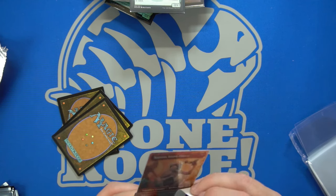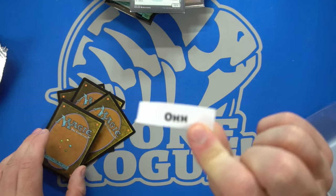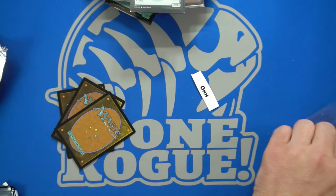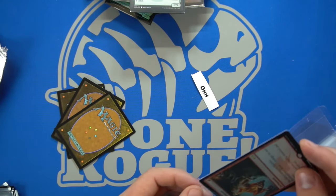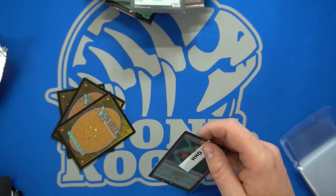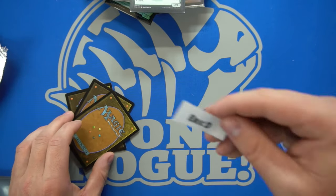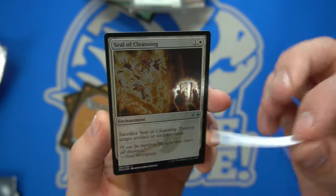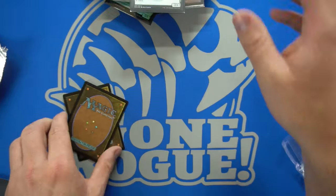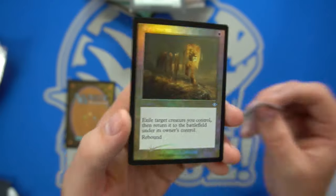This box ended up not being that bad as far as non-fetch pulls. But oh — no, just a Goblin Bombardment in etched foil. That's kind of cool — sack a creature, it deals one damage to any target with no activation cost besides sacrificing. Kind of cool. Then we have Air D with the Seal of Cleansing in etched foil — great Commander card. And the last card goes to Ross with a foil Ephemerate. Another amazing card. One pack and one card left over from all the shenanigans — if you didn't see your name, message me.